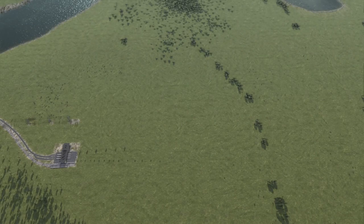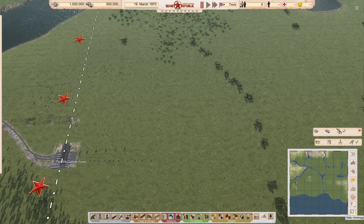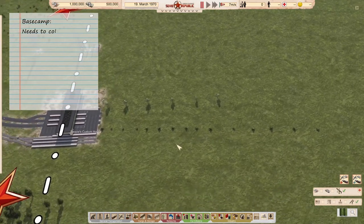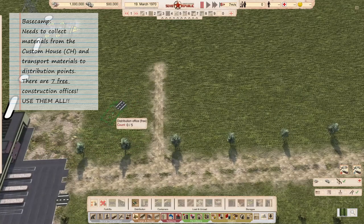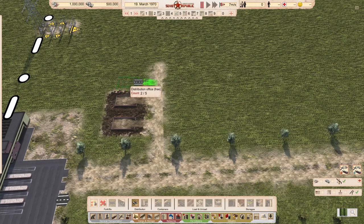Welcome comrades and fat capitalists. Since in my first episode of my tutorial for the realistic mode in Workers and Resources Soviet Republic, I assumed that everybody knew how to make a base camp, but watching some more videos I actually never saw a nice layout or a tutorial how to do that, so I started making my own.